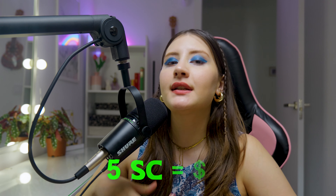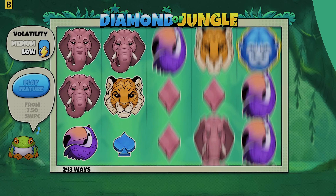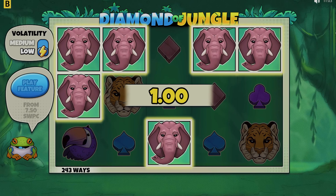Each Sweeps Coin is valued at 1 USD. For example, 5 Sweeps Coins can be redeemed for $5. Please note that a minimum redemption request of 100 Sweeps Coins, or $100, may be required per their terms. Enter the desired amount and click Redeem Coins. ACH payments to your bank account typically take 1–3 business days, and no fees are charged for prize redemption.